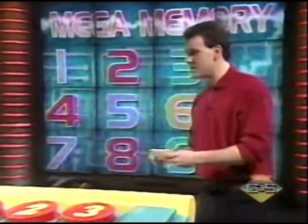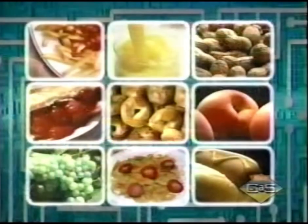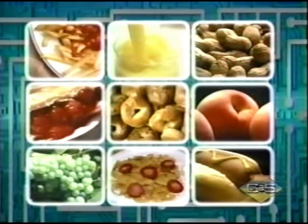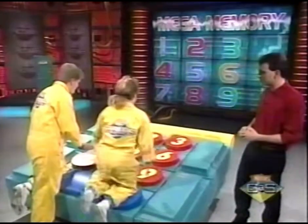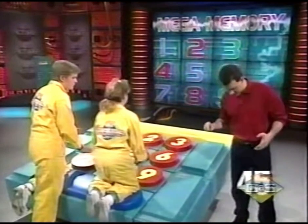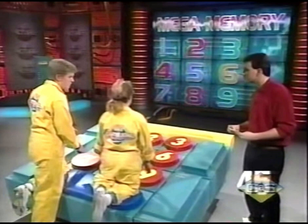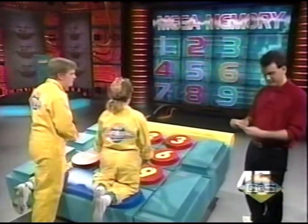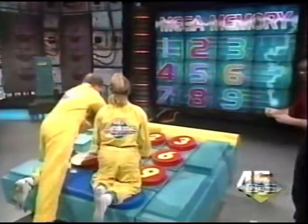The theme of today's Mega Memory is food. Let's show them the pictures. Get on up there on that pad. 45 seconds on the clock. Help each other out — I want you guys to bring this loot home. The clock will start after I read off the first clue. There's fruit filling under this baked crust. Go. Four — cherry pie, right. A breakfast standard in a bowl with milk. Eight — cereal, right.